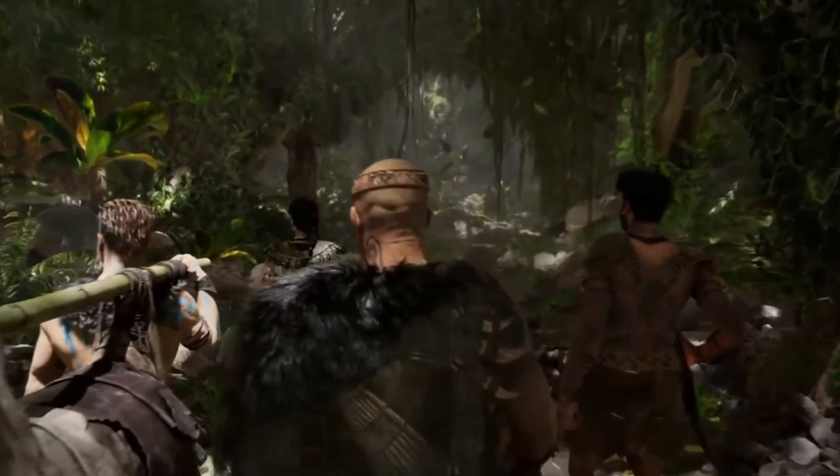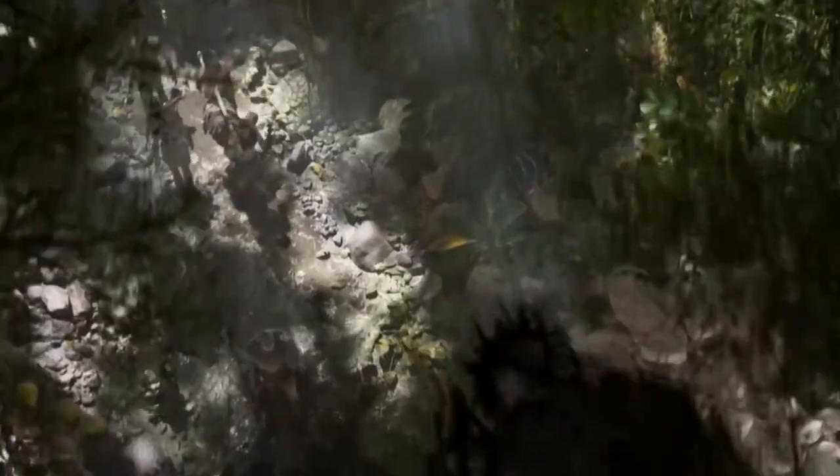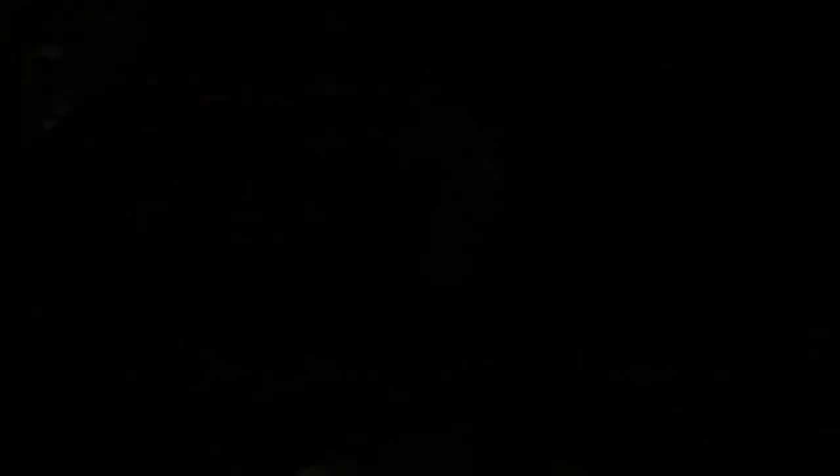For PvP purposes, and if you're a streamer, the first setting we would need to adjust is the music volume. This is just distracting and can cover up sounds of players running, shooting, and so on. Pull the bar all the way to the left to disable it. Ambient and NPC volume can be distracting as well for PvP — they are best left off.